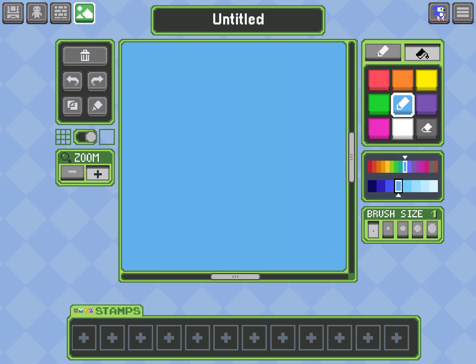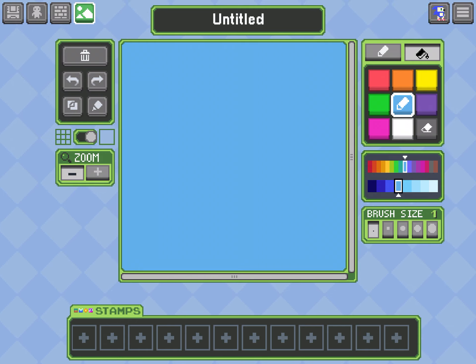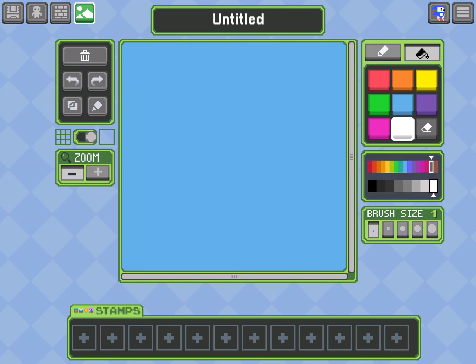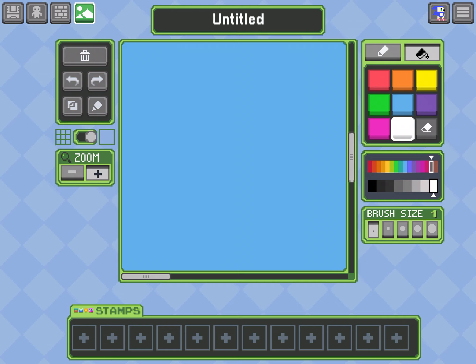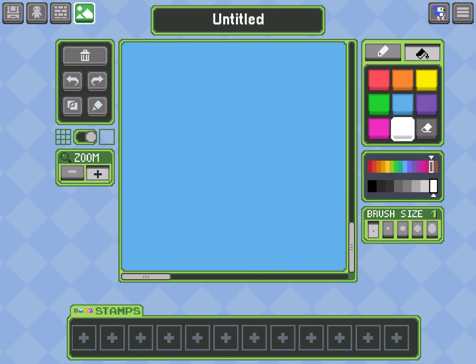Let's say I want to make some clouds. Press the zoom button and let's get some clouds over here, down here in the corner.